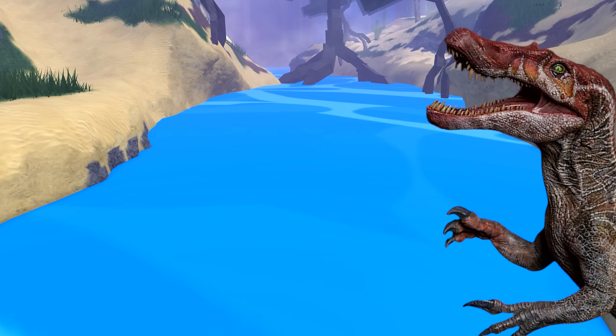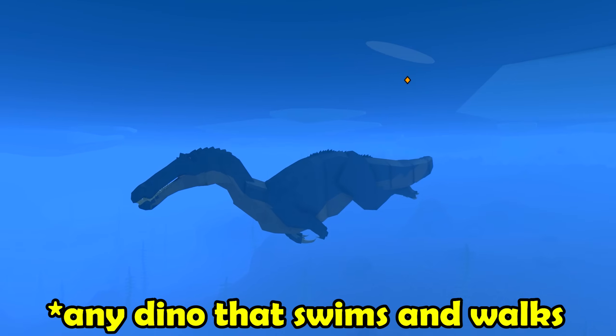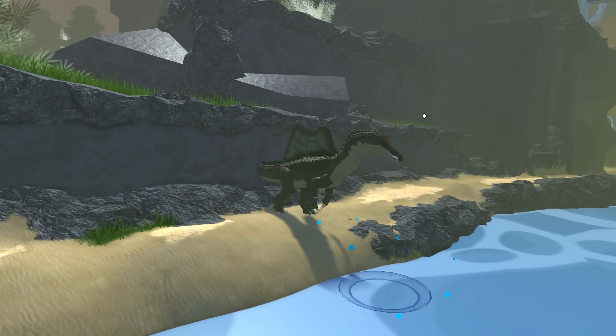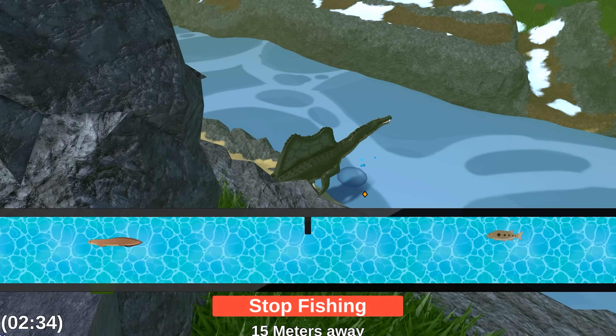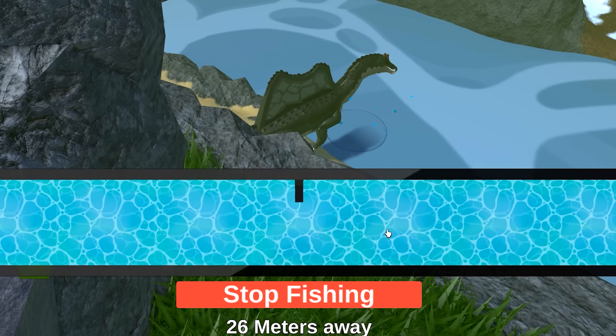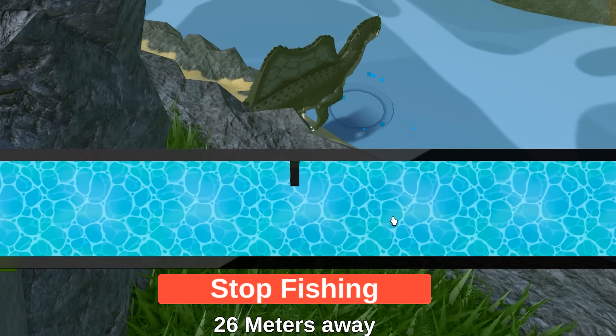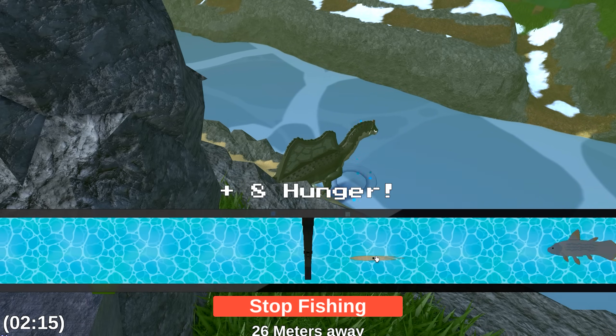The other new mechanic is fishing, which is available to use for any semi-aquatic creature in the game. All you have to do is go up to a fishing spot, which looks something like this, and hold F to fish. In the minigame, you'll just have to snap up the passing fish, which can come in many different sizes, each rewarding you with hunger points. Pretty nifty minigame that could really come in handy if you're starving.